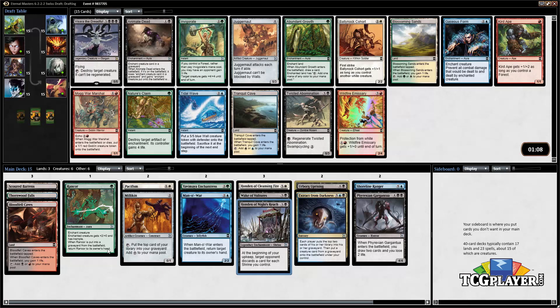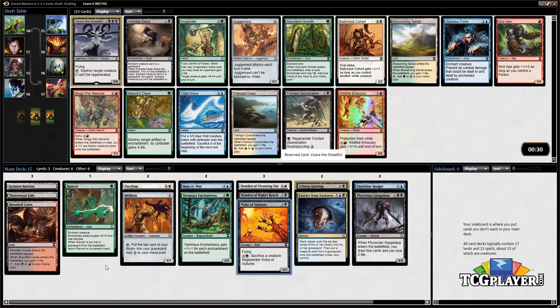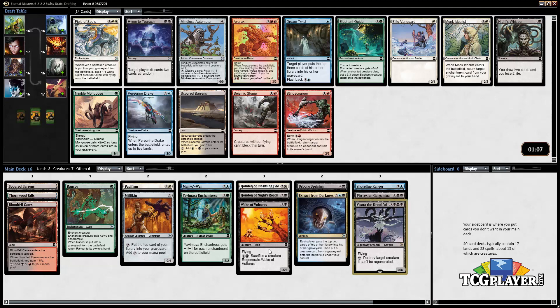Immediately Visara the Dreadful stands out as a haymaker in this pack. We already have some solid black — we don't necessarily need to go crazy with this deck. Visara is a very strong card, it's the best card in the pack. We might not end up playing it, but we've already got a Phyrexian Gargantua which is double black, so going to triple black isn't all that much of a stretch. I'm leaning towards taking all the legendary cards we possibly can — just take them all.